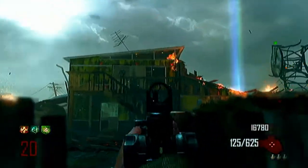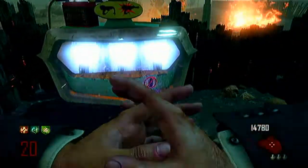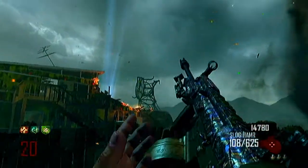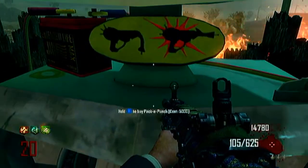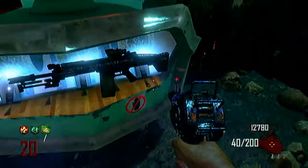It turns into a slog hammer first. So it's pack-a-punched again — some guns you can pack-a-punch several times and they'll turn into different things. It looks exactly the same, I don't know the difference. Is it pack-a-punching again or is it just reloading it?